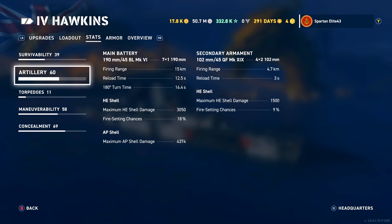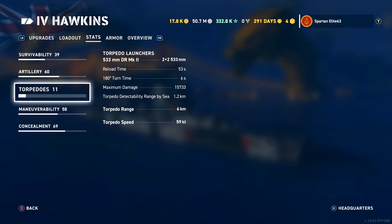Secondaries: you have 102mm secondaries, they reach out 4.7km and you have 8 of them. Torpedoes: you have 2 dual launchers, so 4 torpedoes in total, 2 on either side of the ship. 533mm. The reload time is 53 seconds. The maximum damage is 15,733.